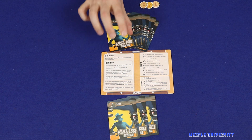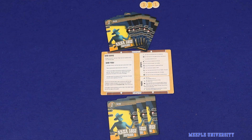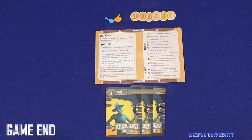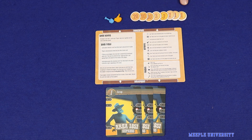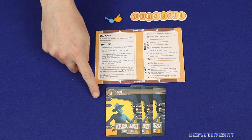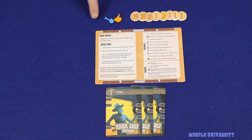After that, deal each player another seven cards for the next round. In round two you will pass your cards anti-clockwise instead of clockwise, and in round three you'll go back to passing clockwise. After the third round the game is over. Any players who have leftover tokens gain one point per token, then whoever has the highest reputation wins. In the event of a tie, whoever has the most cards on the scrap heap wins, and if still tied, whoever has the most remaining tokens wins.